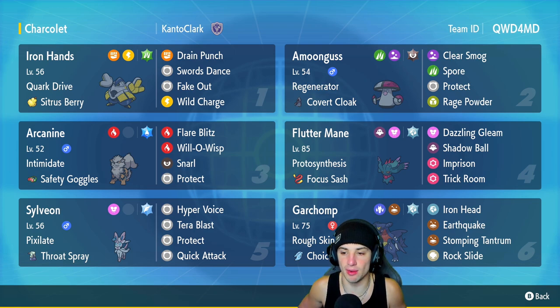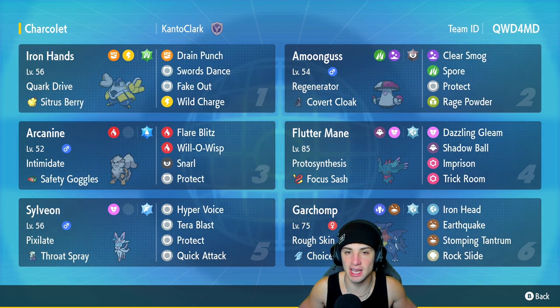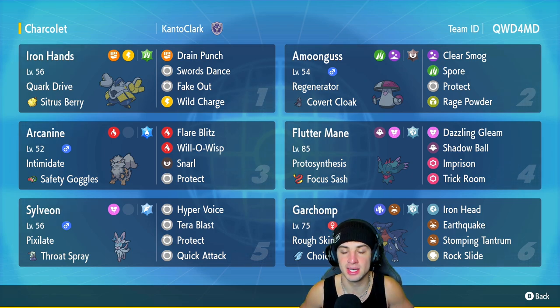Fourth Pokémon is going to be Flutter Mane — one of the best paradox Pokémon within Series 2. This one has Protosynthesis and Focus Sash. One of my favorite move sets for Flutter Mane: Dazzling Gleam, Shadow Ball, and then Imprison and Trick Room. Probably the easiest way to counter any Trick Room team is to just Imprison it.